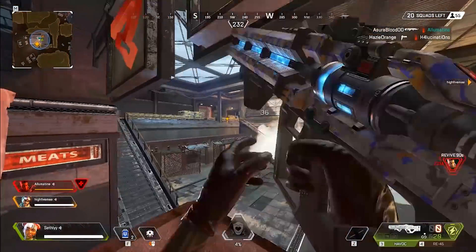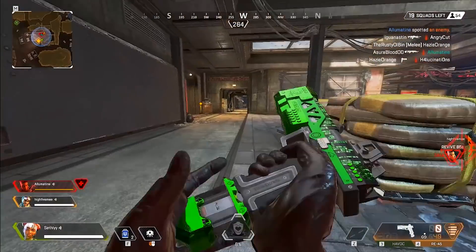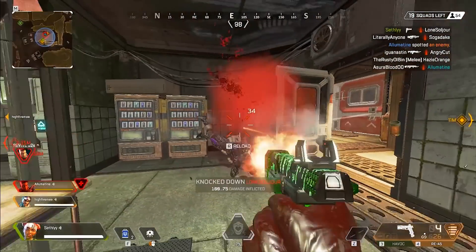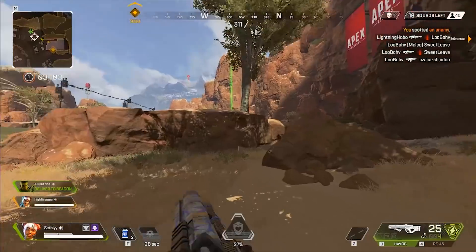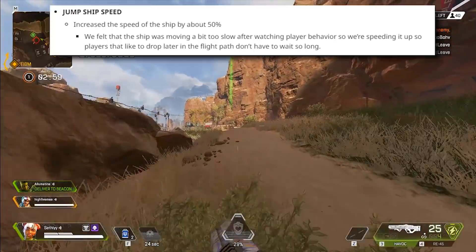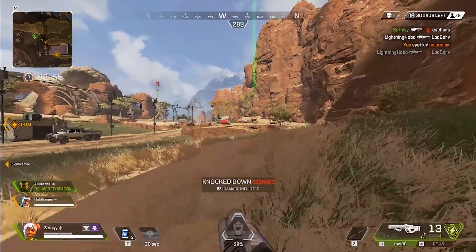What's up guys, it's your boy Seth or Slick here back with another Apex Legends video. I hope you guys are all having an amazing day. Today we're going to be going over the fastest way to drop in Apex Legends after update 1.1.1. As you guys probably know from the patch notes, there was an increase on the drop ship speed by 50%, so it's 1.5 times as fast now.